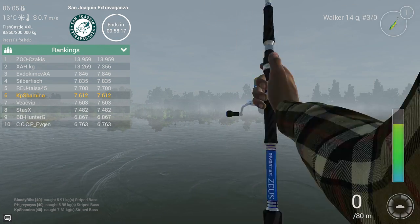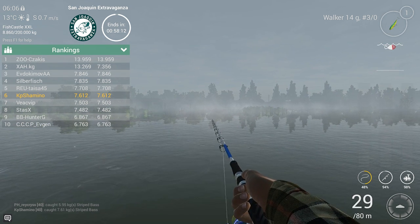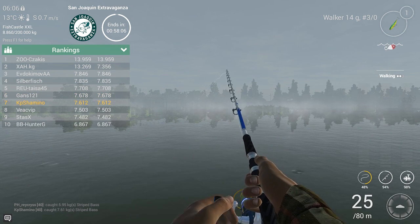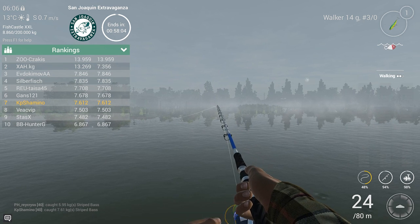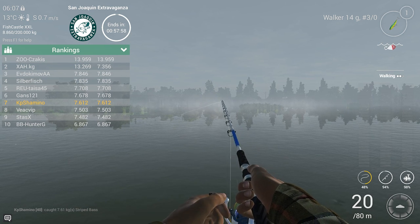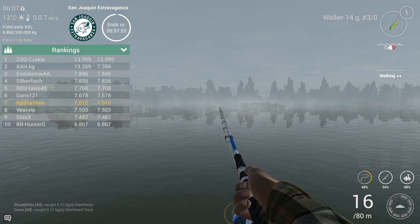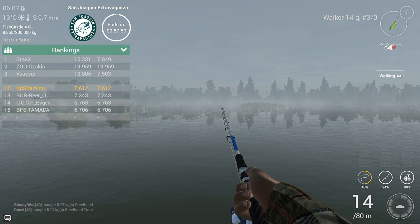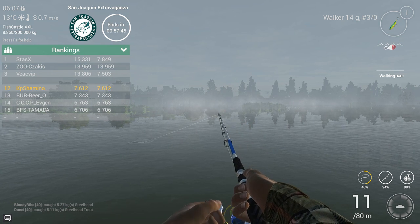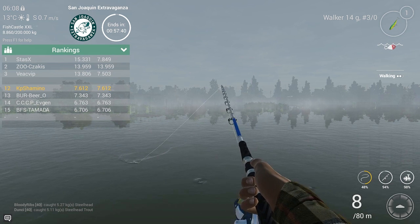I was a little worried it wouldn't work well - this walker is very small and I want to fish for heavy fish because the unique striped bass can go up to 20 kilograms. The plan for the first hour is striped bass, then we go to the two chinook spots to get a trophy. Already a good start - two casts, two fish. Not bad at all.